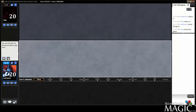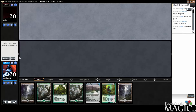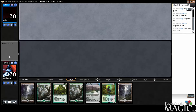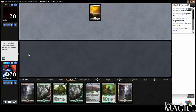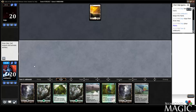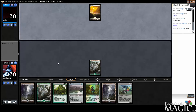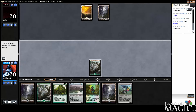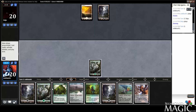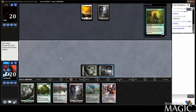Alright, this is it, round four. We will continue to choose to draw. This is a decent hand — we can cast both the Advocate and the Guardian. Negator might have to wait a bit. Another two-drop, alright. Shouldn't have too much trouble casting our things. I think Advocate's a little bit more likely to get through next turn, so we'll start with that.